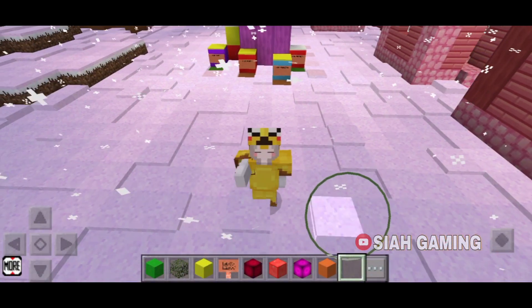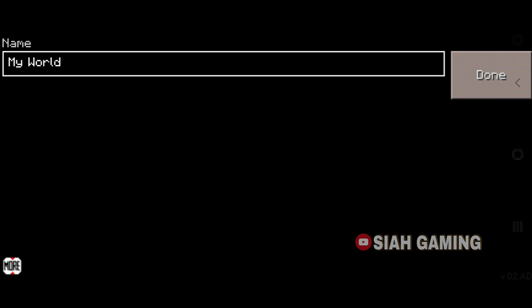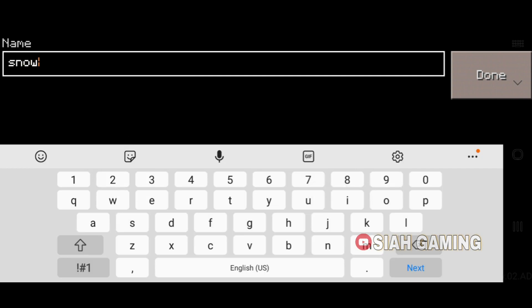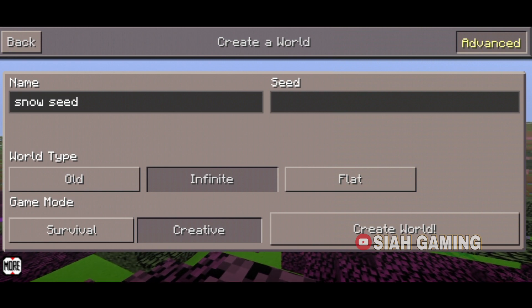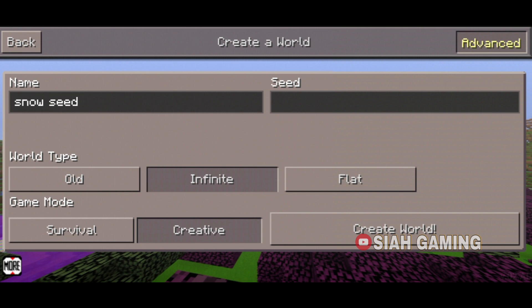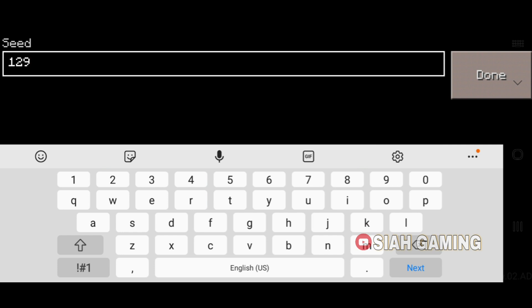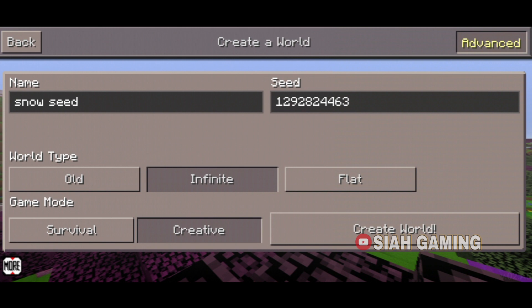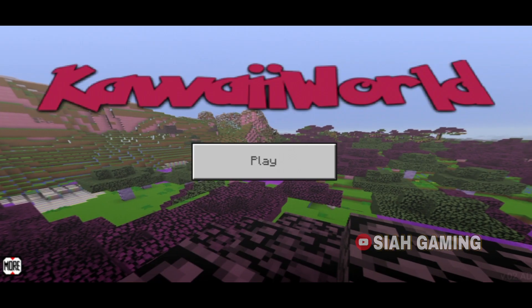So let's get started! Press play, then create new world. Go to snow speed, then go to advanced, then infinite and creative. The seed is 129, 282, 446, and 3. Now press done, then create world. Let me just set it to always day.